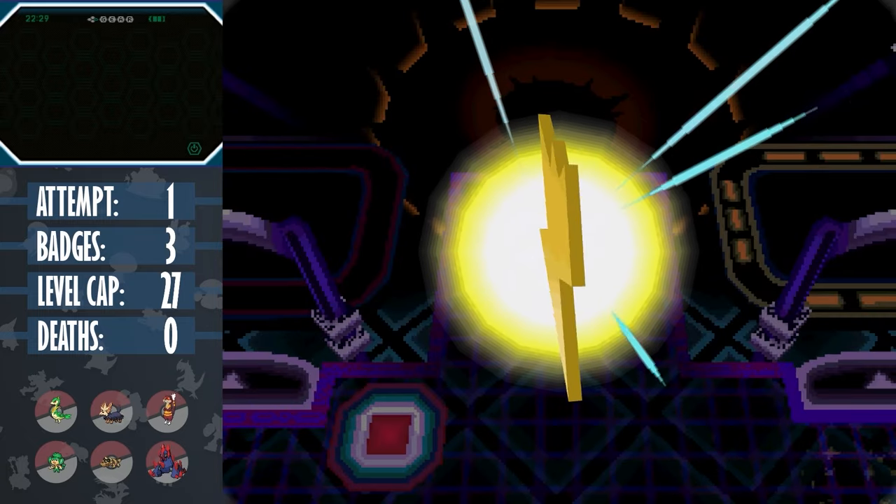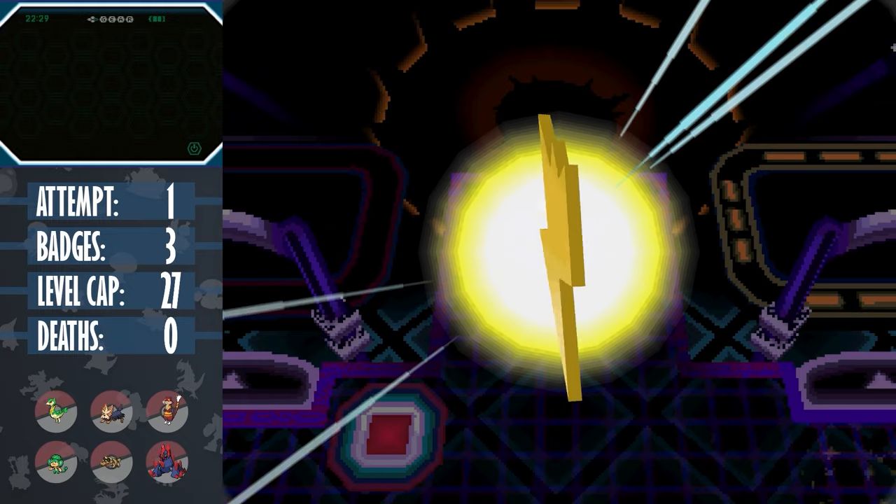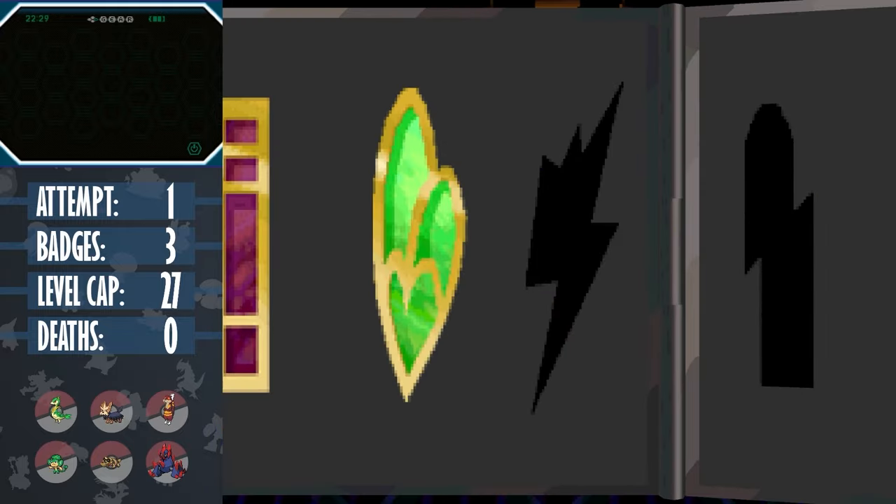Honestly, she's usually one of the gym leaders that typically gives me a lot of trouble, but I guess if you specifically play with the Volt Switch in mind, she can be dealt with a lot easier. But with our fourth badge, we can move on to the second half of the game.